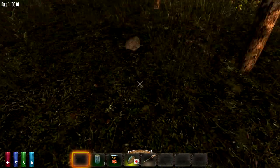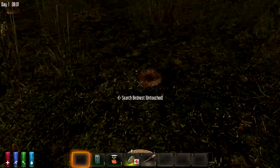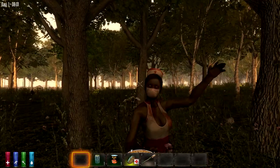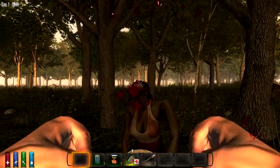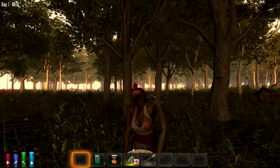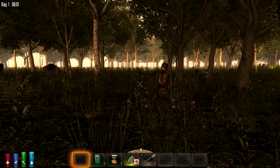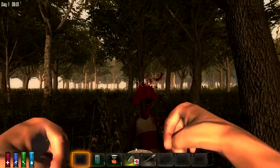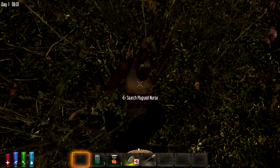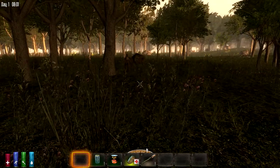I need to find some scraggly bushes. Inventory — I don't have the key on my keyboard that I normally use to play games with. I don't know if that's new zombie movement or not. I know that was one of the things they said they were going to try and get put in. That does look different though.